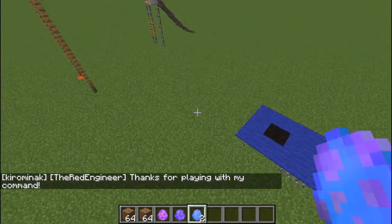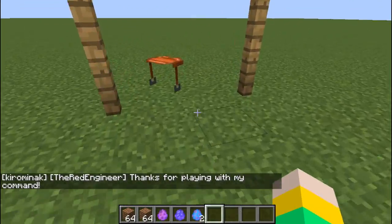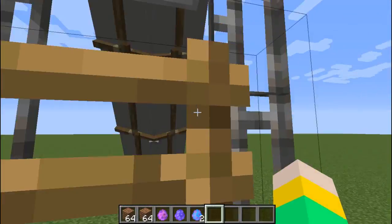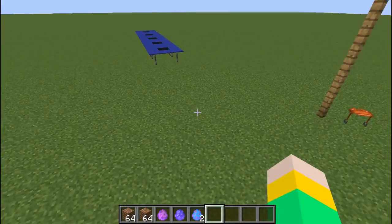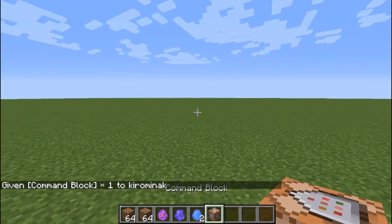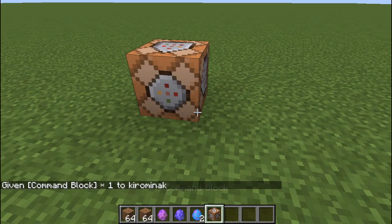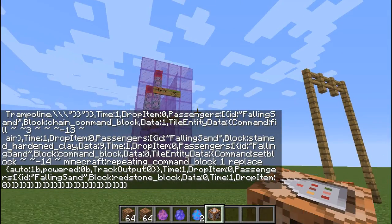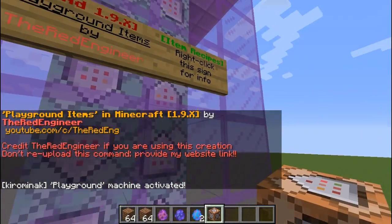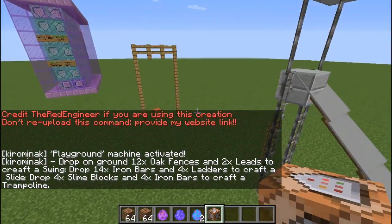Oh my god, I think I broke the command. Let's see if I can ride a swing again. Oh my god, I think I've crashed everything. Let's just get ourselves another command block and do it again. There we go — okay, that's way better now. That was really weird. Alright, there we go — so can we now ride it?